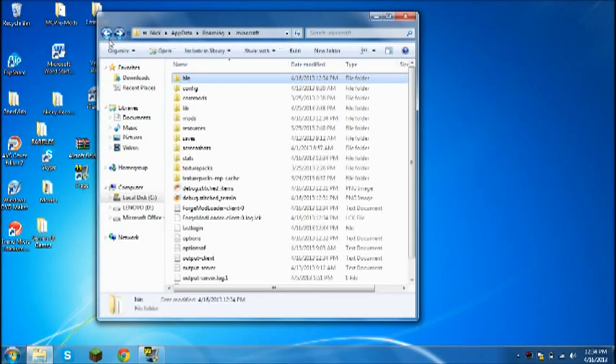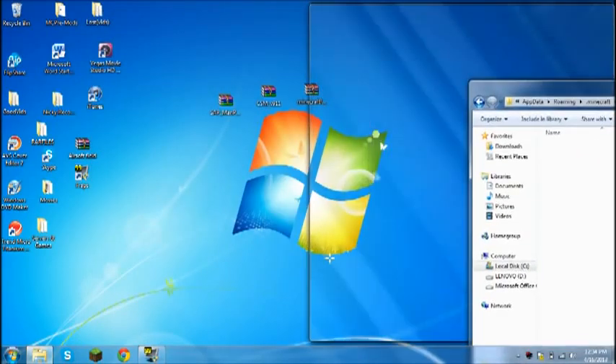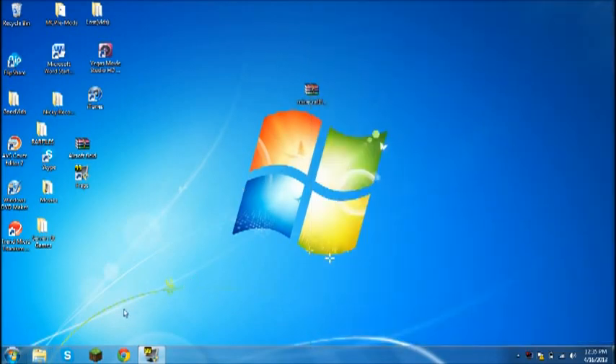Go back into your folder, go back to .minecraft — a mods folder will have generated here. Open that up and drag it off to the side. Then get both of the two mod files for Clay Soldiers and drop them right in there, and boom you're done.